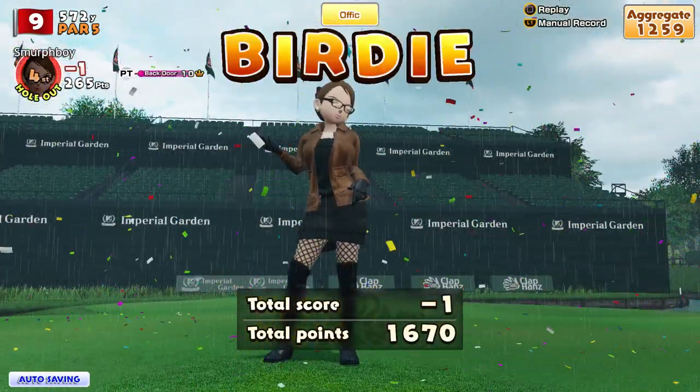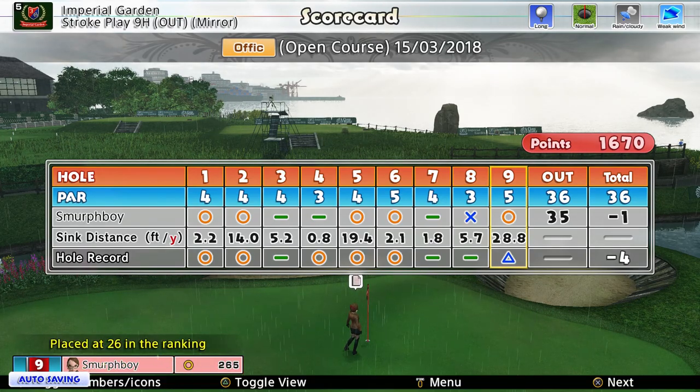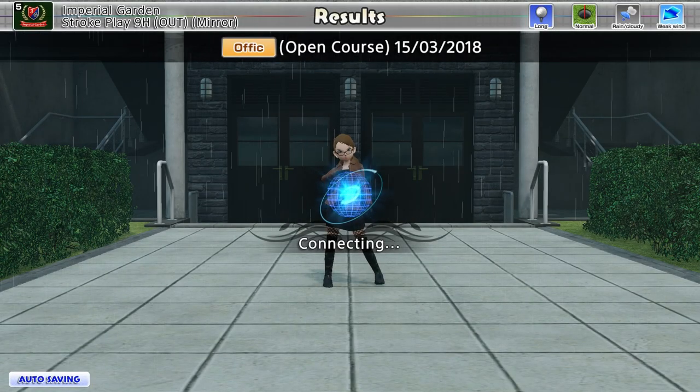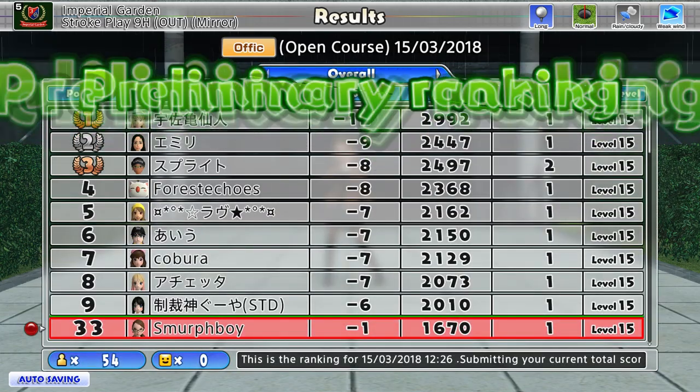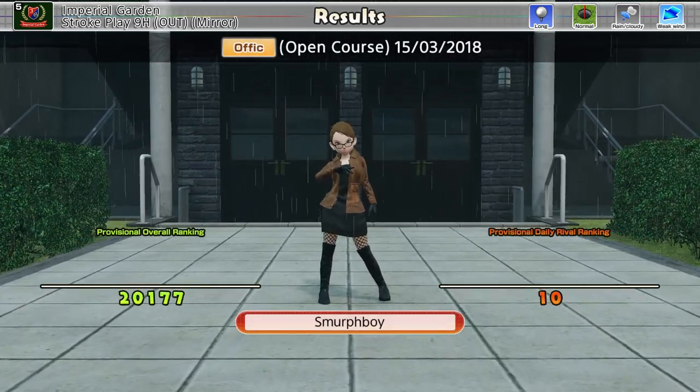Good finish. I mean, considering the rain — if we took hole eight out, we'd have been five under. But again, I think Imperial is about understanding where you can take risks and where you're going to have to back off a bit. Which is a lesson I need to learn, I think.